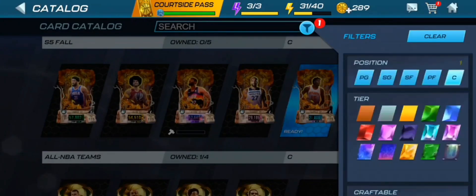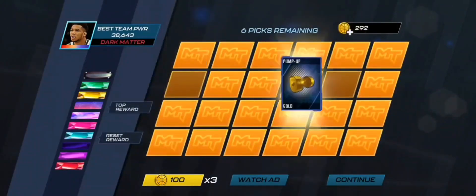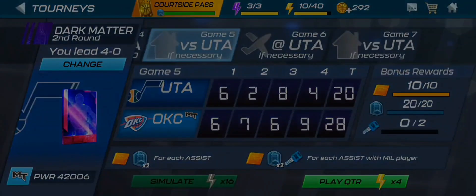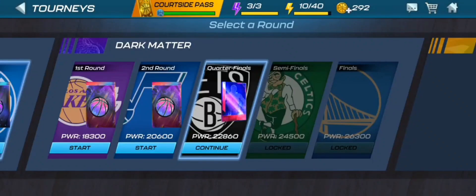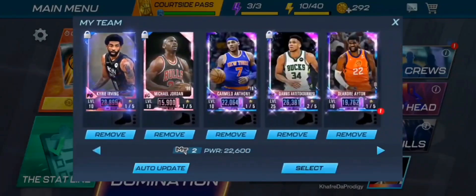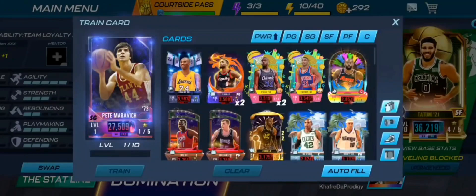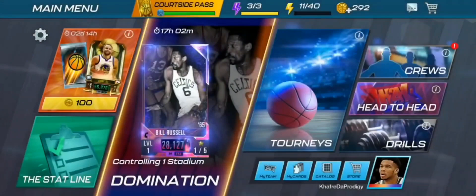We are back and about to claim our Dark Matter shooting guard. We just finished the second round of the tournament — we're getting Magic Johnson from there. Let's hop into the tournament and we are going to get ourselves a Dark Matter Pete Maravich. I'm not really excited to use him. Hopefully we get another shooting guard between now and when we actually have to use this card. Let's train him up real quick just in case he puts us above the power mark.